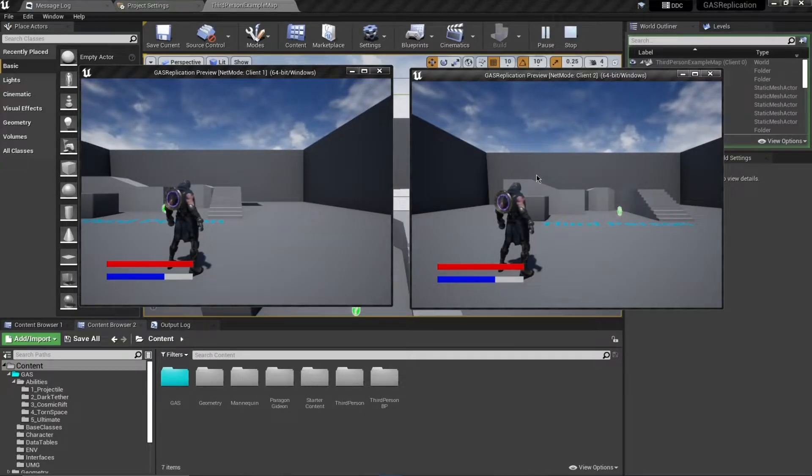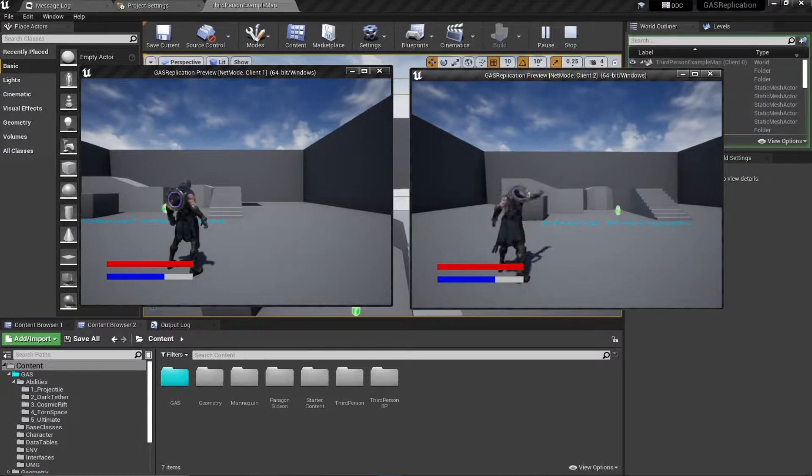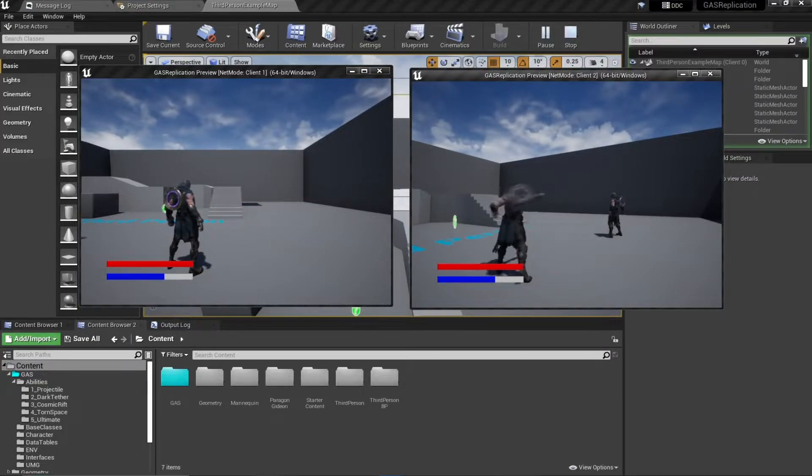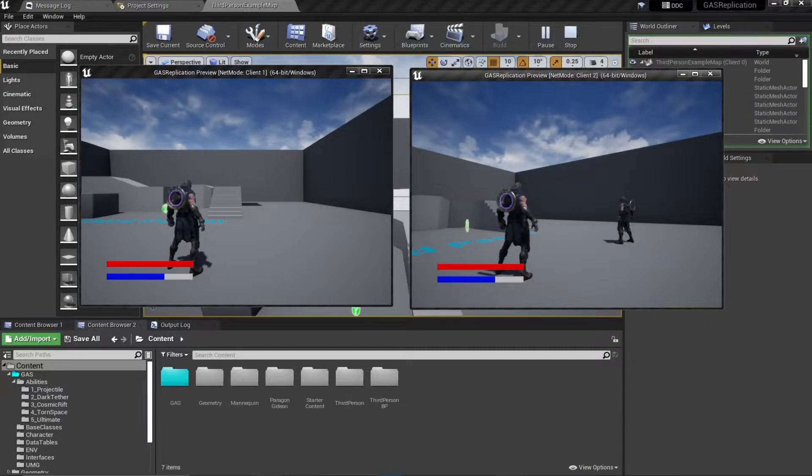Hello and welcome everyone. In this video I want to talk briefly about gameplay ability cost, ability cooldown, and ability level. In our current configuration we are shooting our projectile without consuming any mana, and I can just rapidly fire with no cooldown.